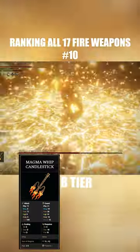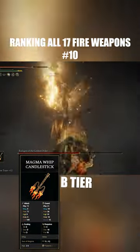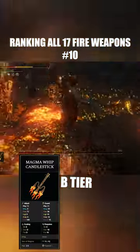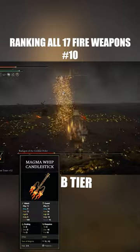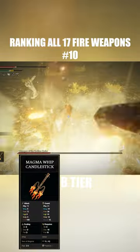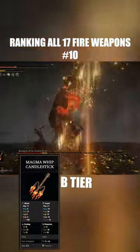But with the Magma Whip Candlestick, it's actually good damage, whereas the Giant's Red Braid is not. And you only consume 5 FP every single time that you spin it around. So if you actually want to cancel it, you can do it after every single spin and you only consume 5 FP. Whereas for the Giant's Red Braid, if you want to cancel the animation, you've used your entire 25 FP.